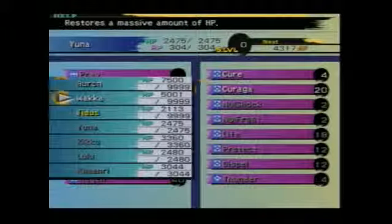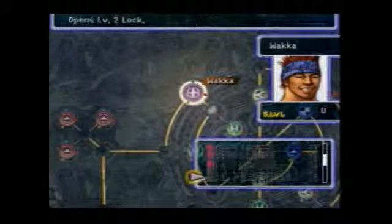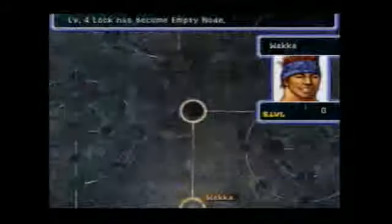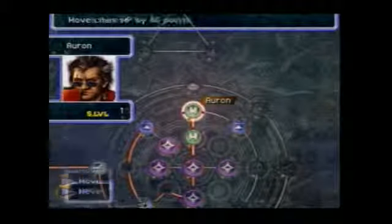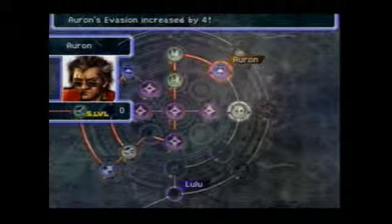Go on and heal, and may as well take my levels. There you go, Waka. Let's use a Teleport Sphere to have him start over here on Yuna's sphere grid, and have him go straight up first to go after that Auto Life. Once Auron's done with Lulu's sphere grid, I'm going to have him run Waka's sphere grid just to give him more strength.